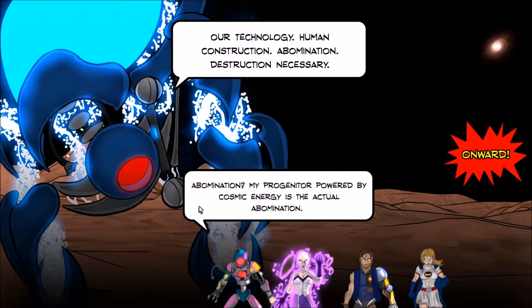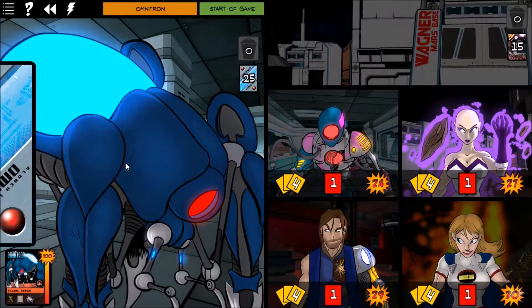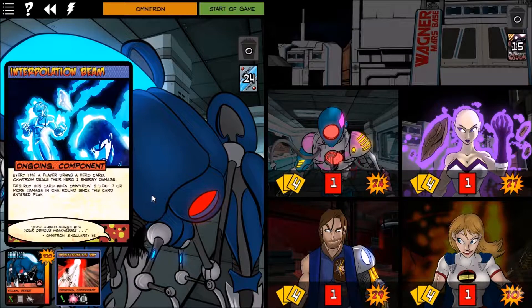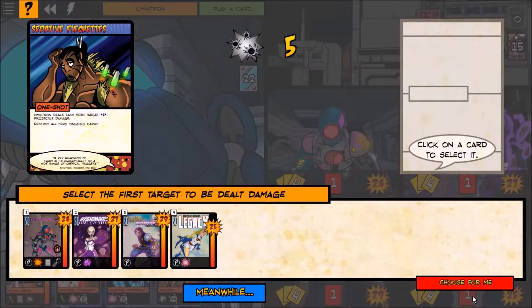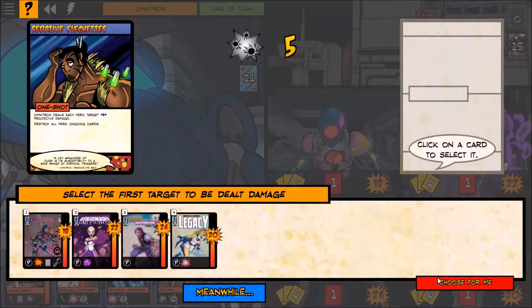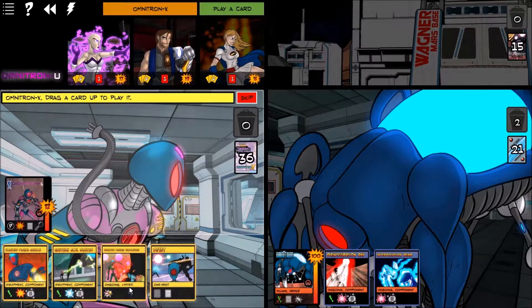We're going to start off with two components including a disintegration ray, which is going to deal five energy damage to the hero target with the highest HP, which is Legacy. Every time somebody draws a card they take one energy damage. And sedated flechette — everybody gets hit five projectile and it blows up all ongoings. At the end of the villain turn the top card plays, another sedated flechette. Legacy has already lost one half of her health all in that one blast, which is pretty disturbing.